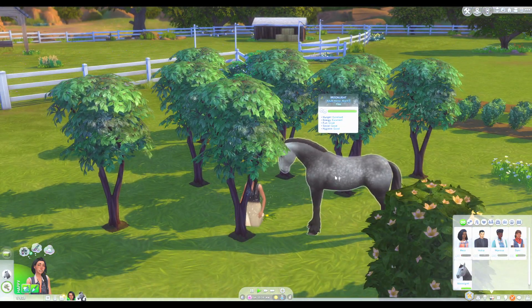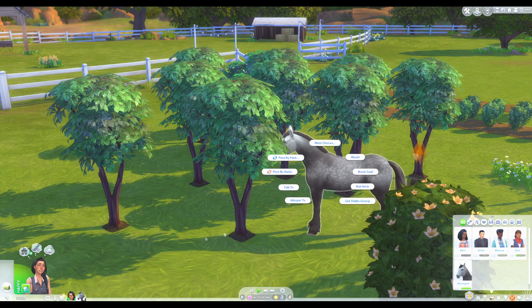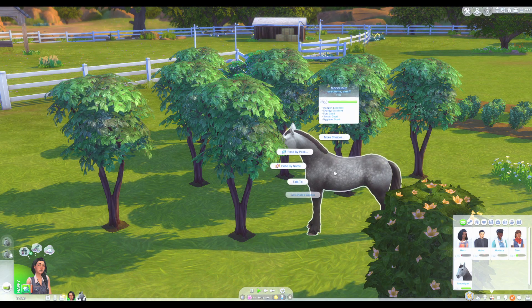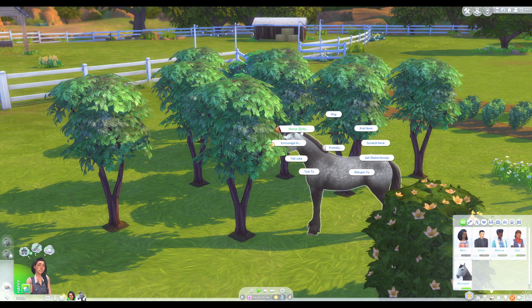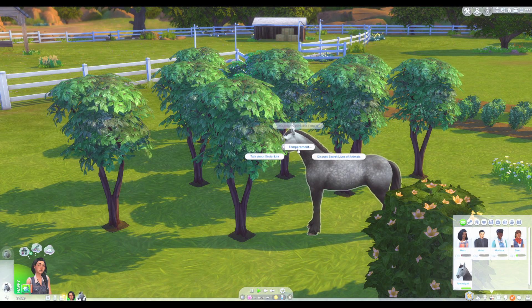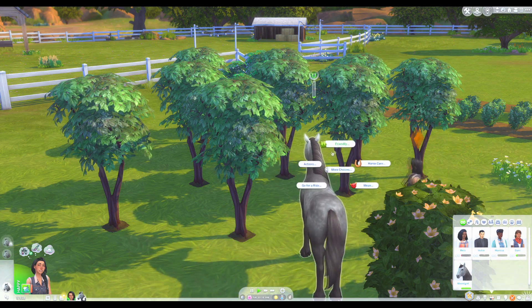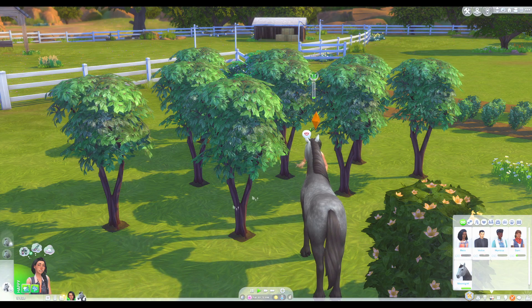Okay, and our horse really needs attention — so we'll give her some in a moment. Let's talk to her. Let's get stable gossip. I believe that there are some specific ways to work on temperament. Talk about social life. And discuss the secret lives of animals.